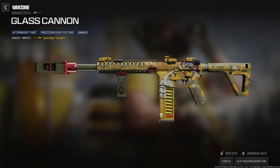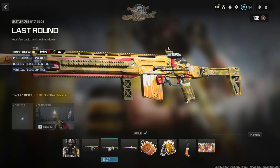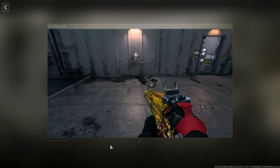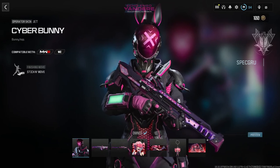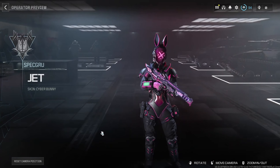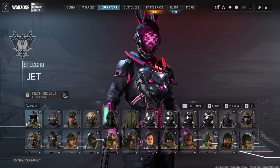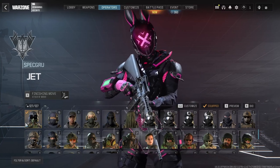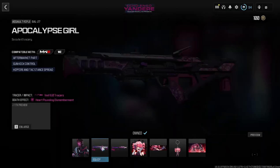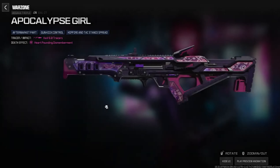Next is a brand new operator bundle for Barbecue — the Okoto BFS, which was leaked very early in Modern Warfare 3. It's a cool bundle with tracer rounds. Weapons include Glass Cannon for the M4 with Spilt Beer tracers, Last Round for the DTR-30, and the Guzzler for the Reclaimer 18.